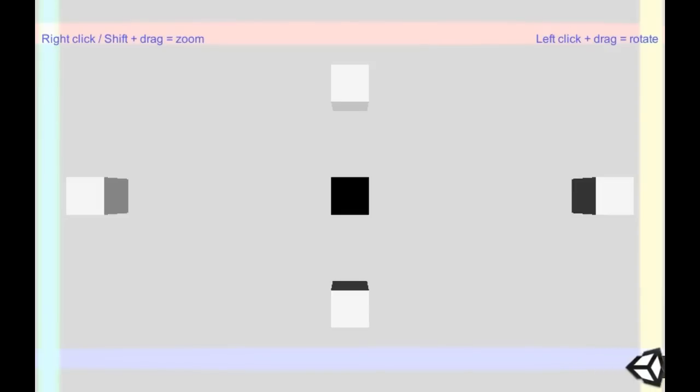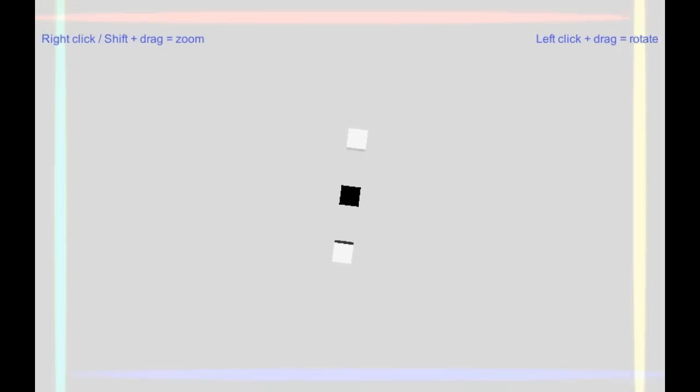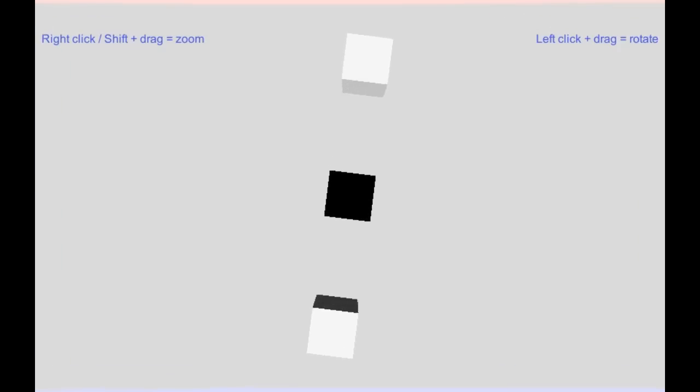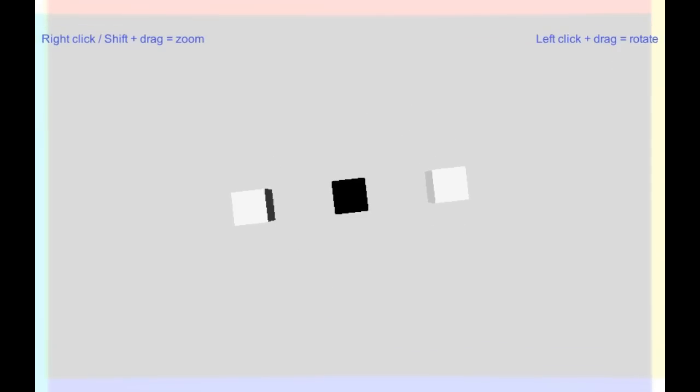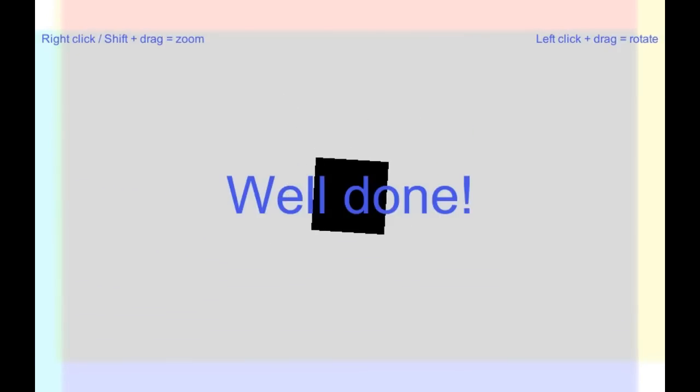We're playing Off Screen — the post-LD version. Right click to zoom, left click and drag to rotate. It sounds like certain boxes go away at certain places — you sort of get them chopped off by the colors if you drag them around. I'm not really sure what I did. Next.